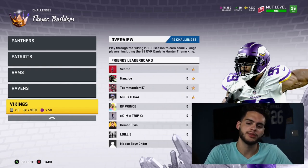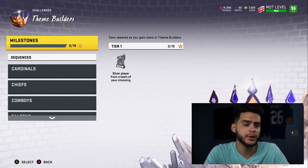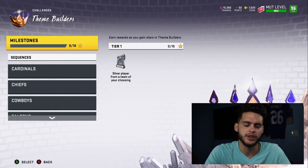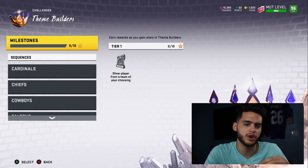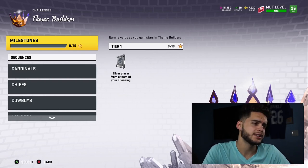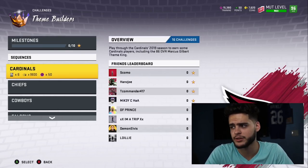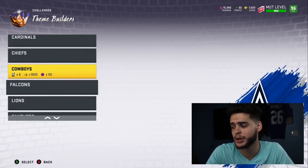There are plenty of other teams — it's only showing the ones I did the sets for. I hope we get this as the day one thing again. After you get past the gauntlet, the journey, and the day one solos like Tyreek Matthews and Marshon Lattimore — stuff that teaches you the game — you want to grind. If Weekend League isn't up yet, come over to these Theme Builders, pick up some free players. You can get three or four 86s if you're that dedicated.